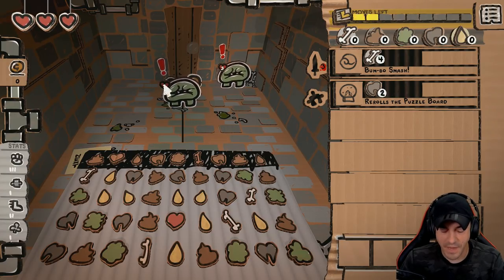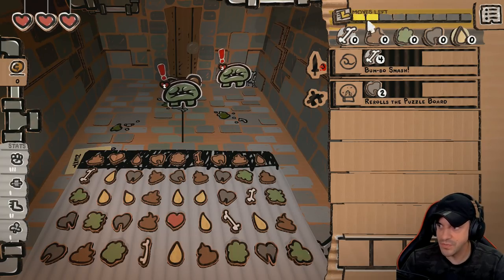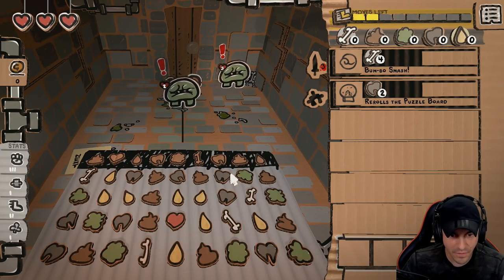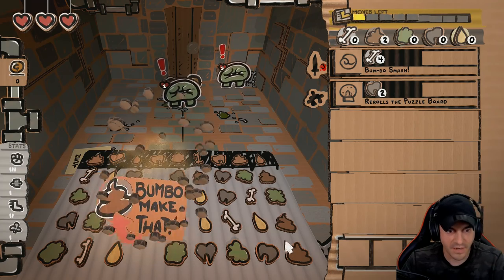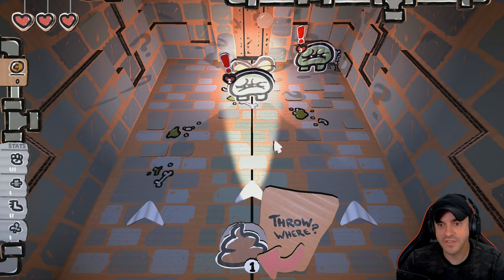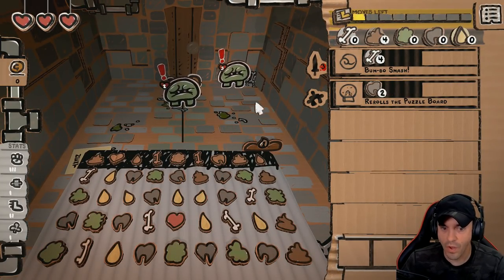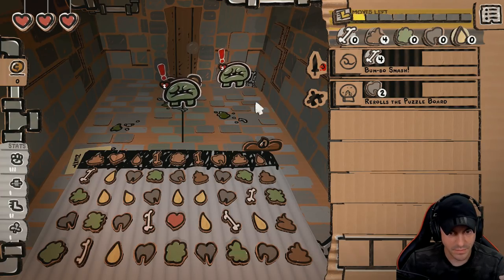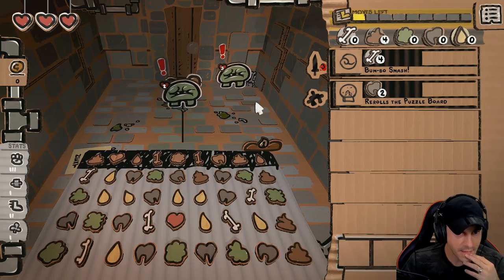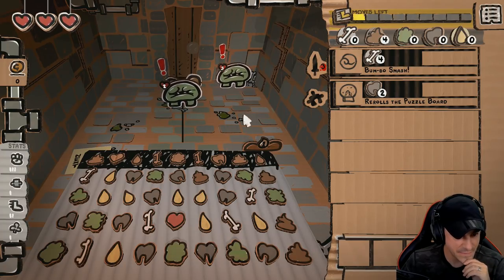That red exclamation point, a la Solid Snake, indicates they're about to take a shot at us. So the turns reset. We got two moves here. I see four chocolates right here - let's take the chocolate. The chocolate allows us to block. So now when this guy attacks, he's going to be attacking this shield - it's like a one-hit shield for us. Now we have one move left to make a match four. I don't necessarily see one, but we're going to take some damage, which is less than ideal.